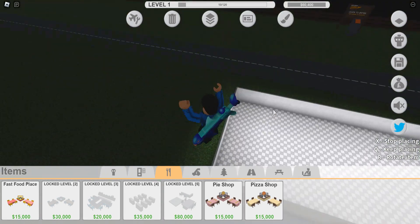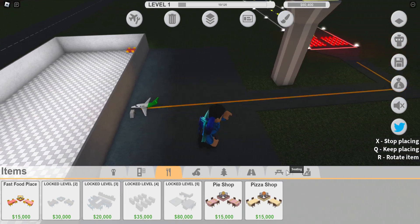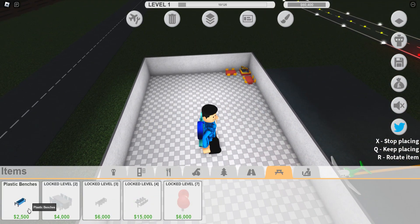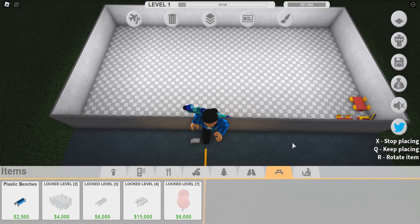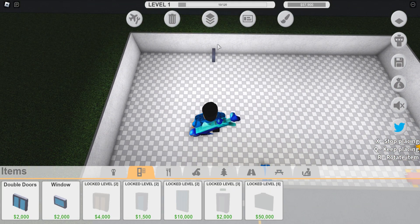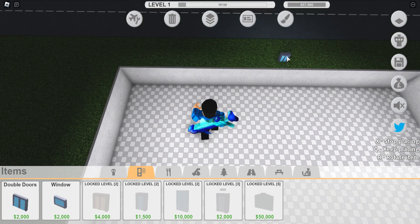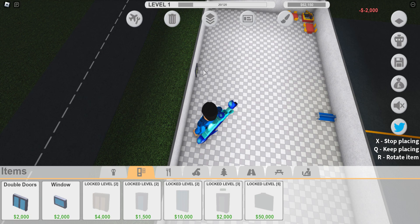And if you don't like In-N-Out, shame on you too. I'm so sick. I'm gonna put plastic benches. Yeah, we should put a door so people can actually get in. There.